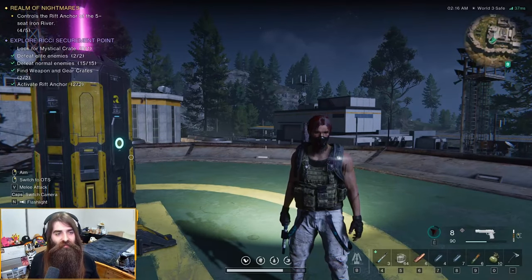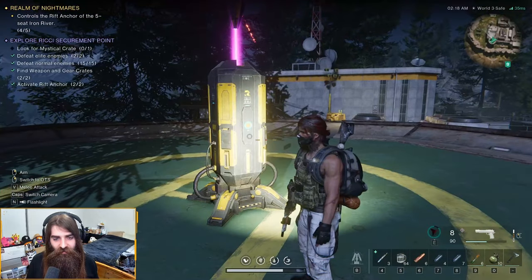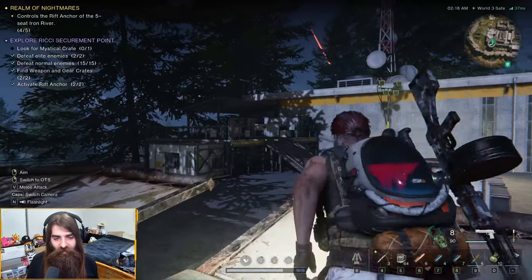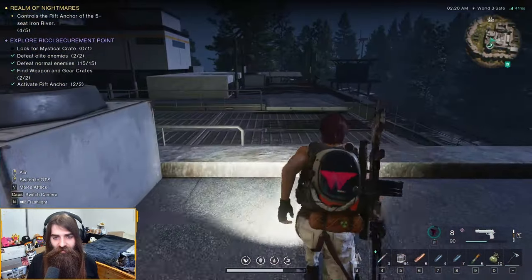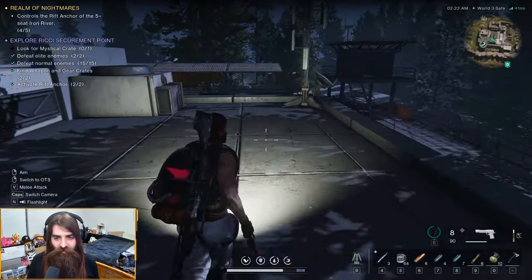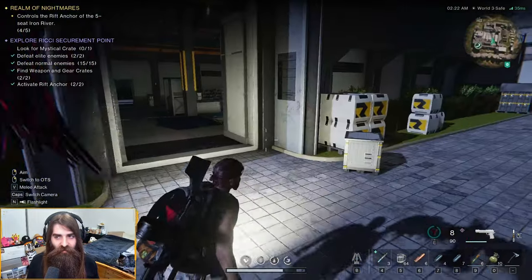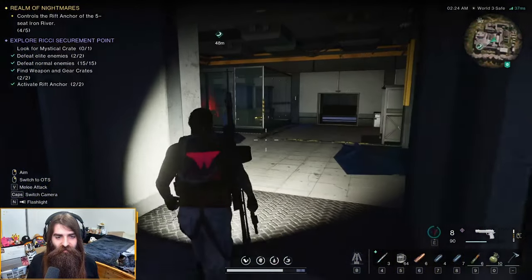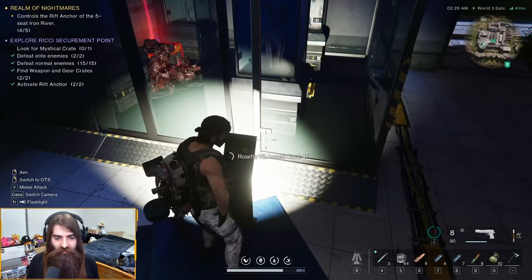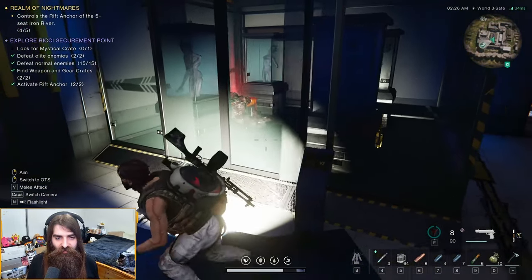This time we're doing Reese's Securement Point. Starting off from the first rift anchor, you're going to want to activate the rift anchor. There'll be a Mechanic, which is the first elite enemy. Once you've killed him and got the rift anchor, jump down — there'll be another elite around here, one of the Rosetta heavies. You're going to use a Rosetta V2 access card to access this place.